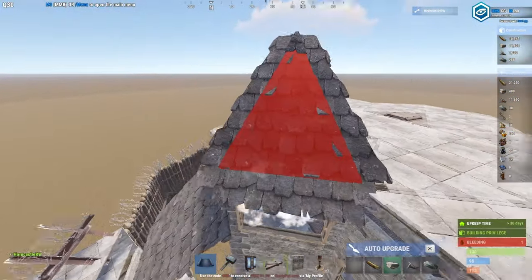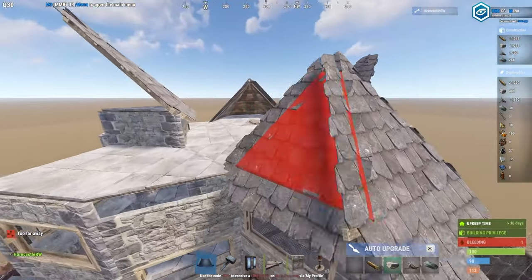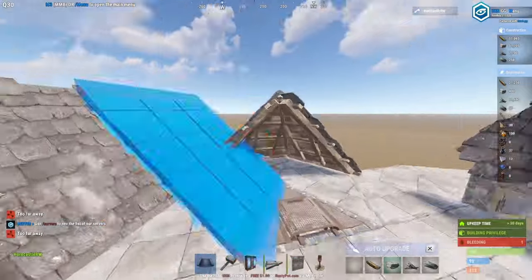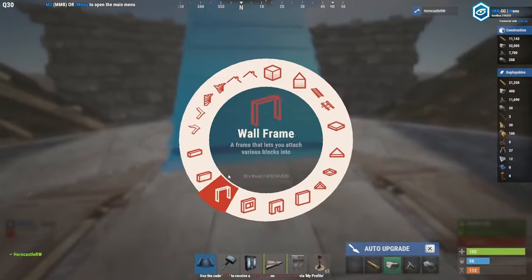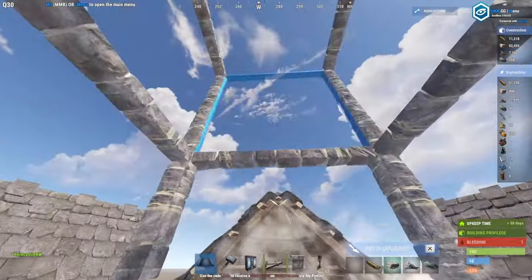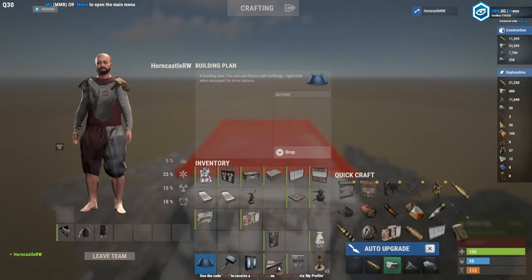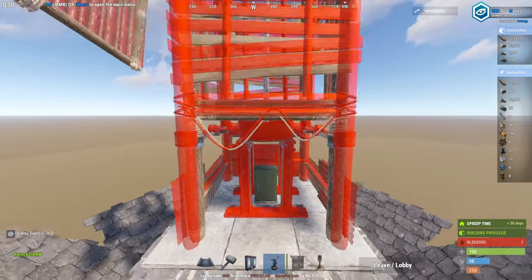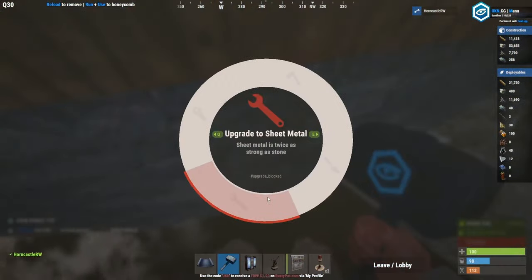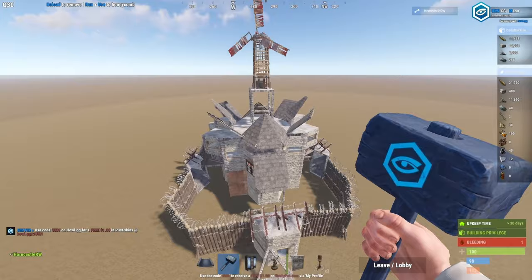Roof there, roof there, and put these roofs going inwards — this is where your auto turrets will go. They want normal roofs looking that way. You want a wind turbine. All you need left to do now is put your window embrasures on and make sure the outside is sheet-metalled up like that, and your base is complete. Thank you very much for watching.